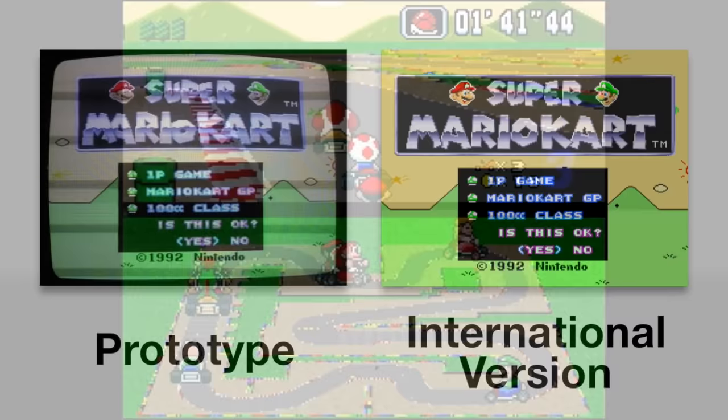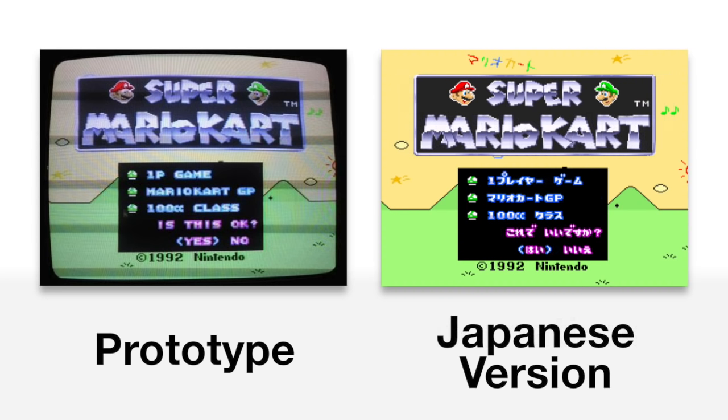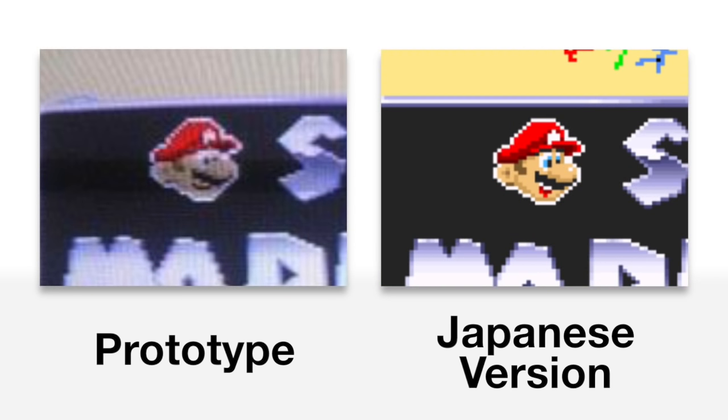First, let's start with the title screen, which has the trademark logo in a different place than the final — above the Mario Kart text instead of below — and the logo box isn't as wide as the final US release. It turns out the prototype, despite being in English, is using the Japanese title screen logo, though Mario's mouth looks slightly different, perhaps a bit more open on the final version compared to the prototype.